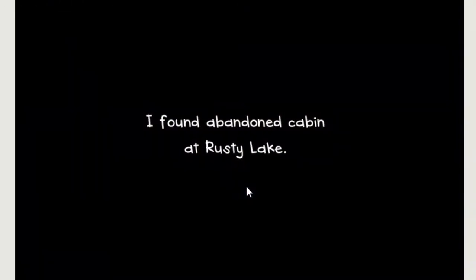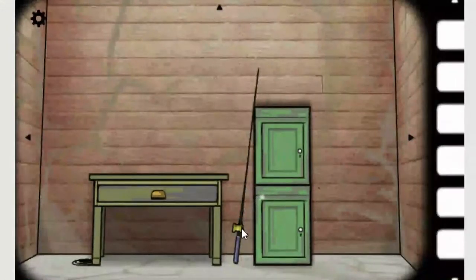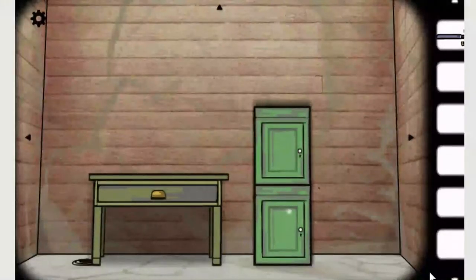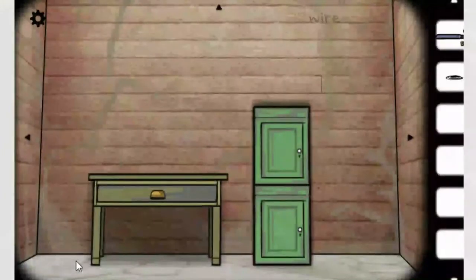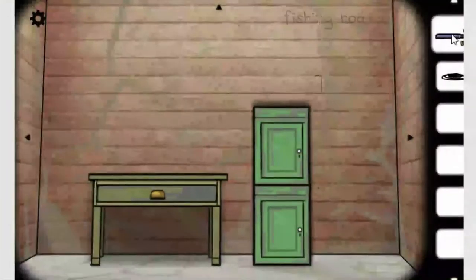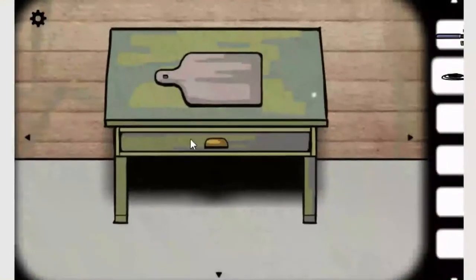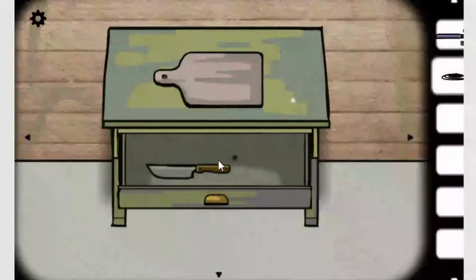I found an abandoned cabin at Rusty Lake. We already have a Fishing Rod - fantastic, good start. What's this over here? Got a wire. So we got a Fishing Rod, we got a wire. Cupboards are obviously locked. Like a pizza pan up here? And there's a knife. Ruff-roh. That's ominous.